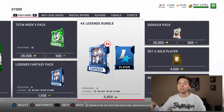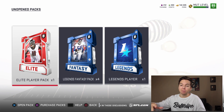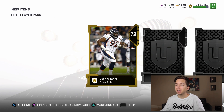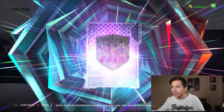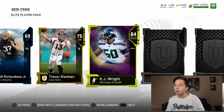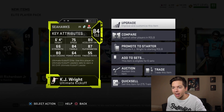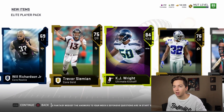We're going to open up this 4-legend pack bundle — this is our first bundle of the series. On top of the legend packs we also have an elite player pack we got for hitting level 40. This could be an 80 overall, could be a 90, somewhere in the middle. We pull an 84 KJ Wright — 75 speed, 80 block shed, 64 power move, 55 finesse. This guy's not going to be making the lineup.